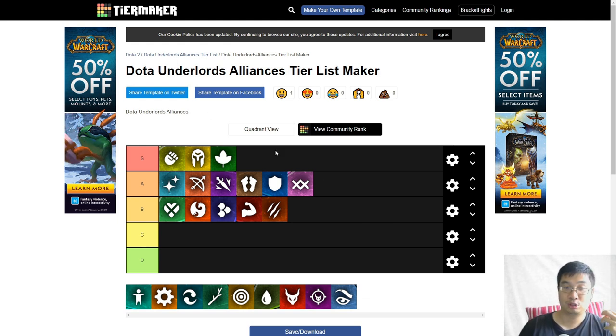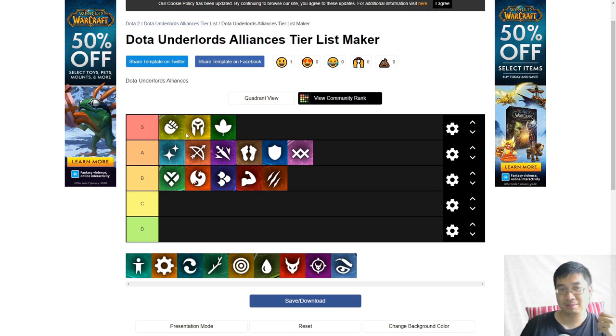Here we have a tier list maker which is not updated for the latest alliances, so I have a few showing and we're going back to the game for others not showing, like the Brutes and the Insects. I categorized them in the top 3 categories: S, A, and B. Currently, if you want to rank up in normal, casual, or ranked games that's not knockout, the Scrappies, Knights, and Druids tend to be most consistent, followed by the Brutes.